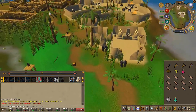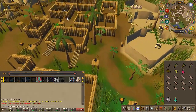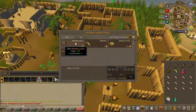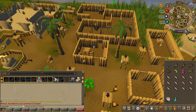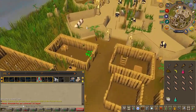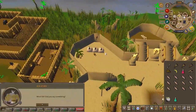Head to the center of the town and purchase some nuts from the store. Then head to the large eastern building and speak to the three wise old monkeys. Choose the third chat option.